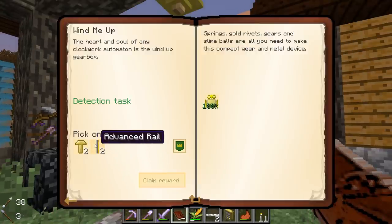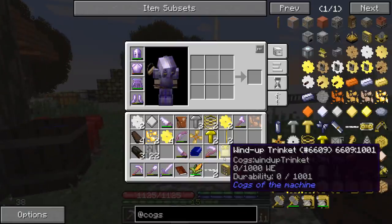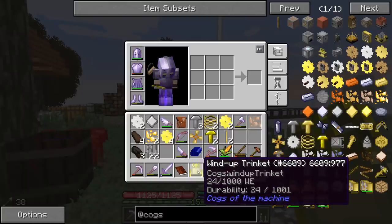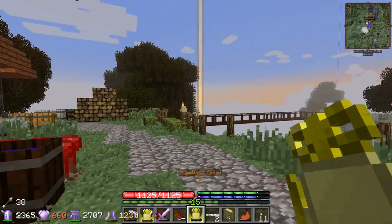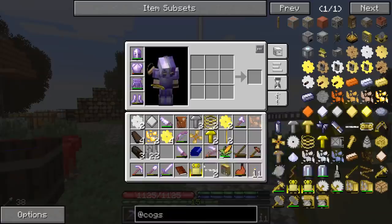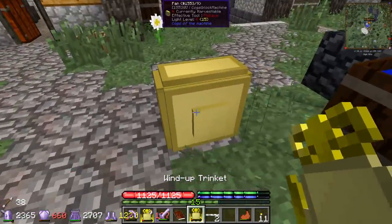We will take - oh I really want the advanced rails, I'm gonna take them. Can't pass those up. So how does this thing work? We gotta right-click it? Oh yeah that's adding energy so it's at 24. Oh that's brutal - is that really how it works? 132? Like could we hook it up to something somehow?